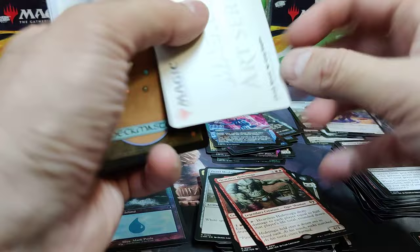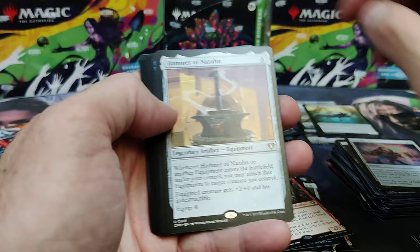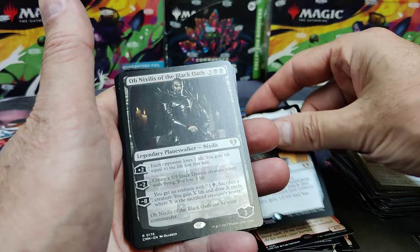There's your Elf that taps for mana. It depends on your playgroup if they would decide it's legal to put in your deck, but at the very least guys use them as tokens in the command zone. I think most groups are casual. Hammer — great in artifact equip decks. Great card. Obnixilis — he can be your commander. That's hot.